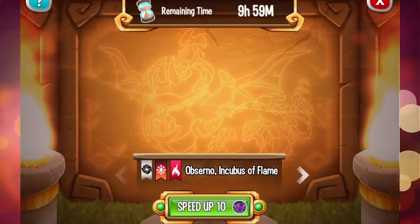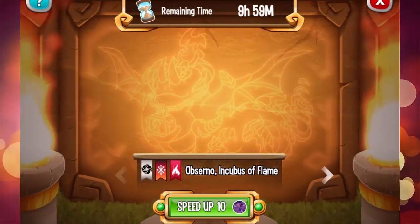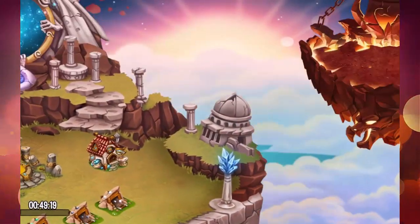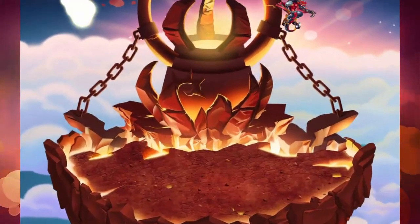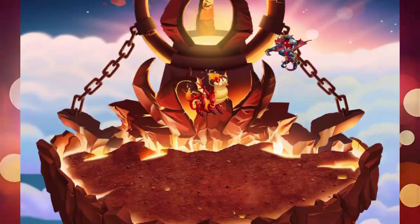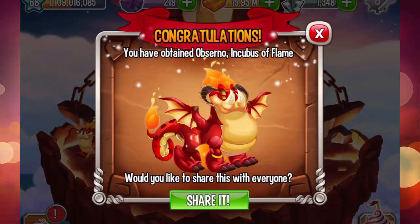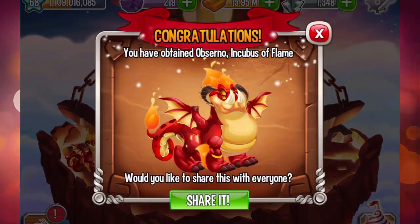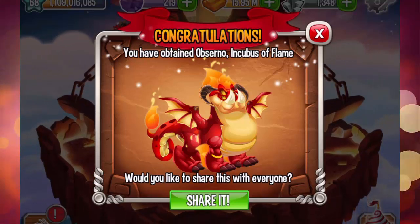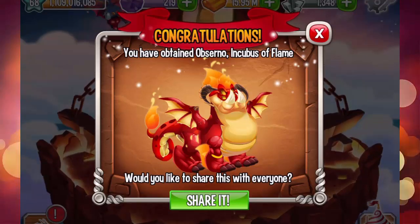So let's summon it. This dragon will finish summoning in 10 hours, so let's speed it up and see if we can place it anywhere. Yes, in this habitat — nice! Congratulations! All right, this dragon looks pretty cool. Absurno Incubus of Flame — he's likely a predator.